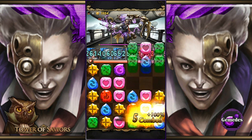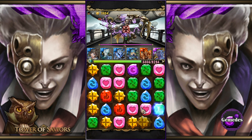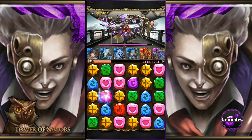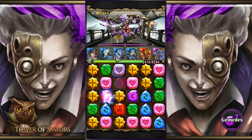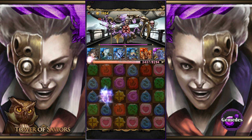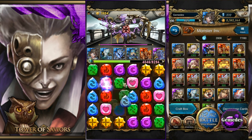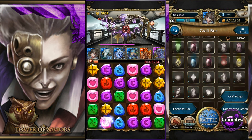Should I do this battle? Do I need these materials? These craft cores are used in the Craft Forge found on the bottom of the main map. They can be added to a team leader and used during gameplay for various special effects. You can see your current collection in the craft box — to get to it, select Craft Box in the bottom left of the Inventory window.